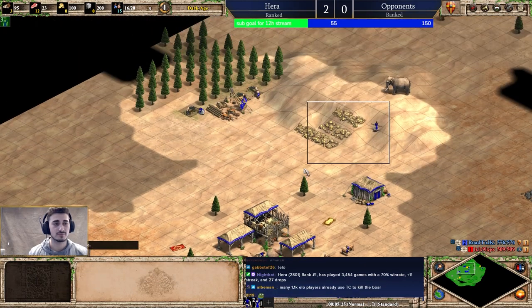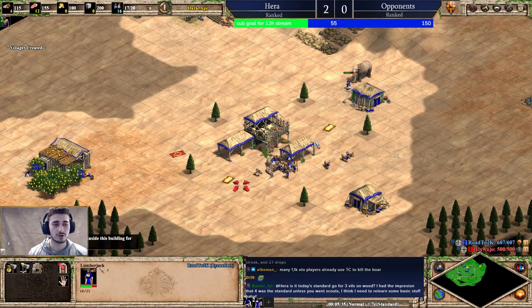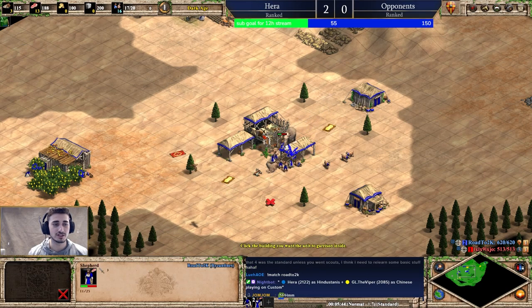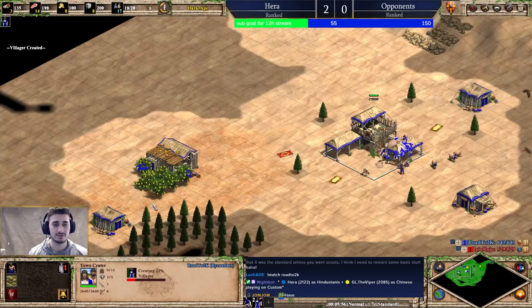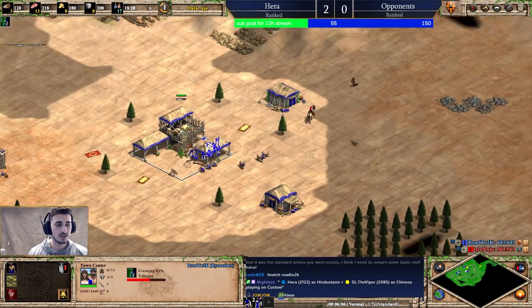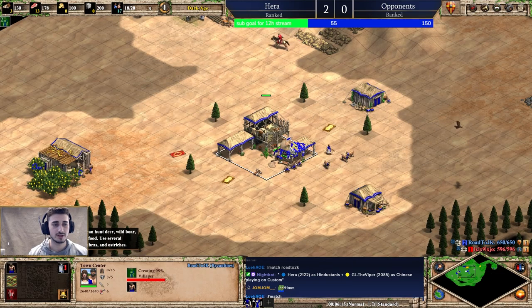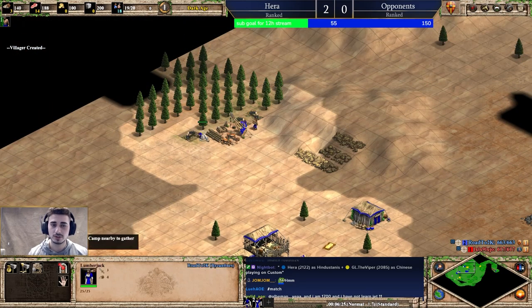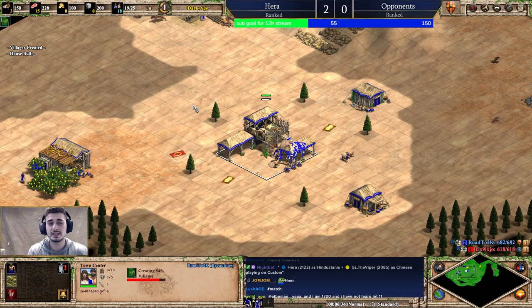Remember: if you're late with the boar or the elephant, just take a sheep or a goat under your town center — it's going to save you a lot of resources. I'll make a house here; I want to wall this side anyway so we might as well do that. I scouted my base pretty nicely, so I'll go ahead and scout my opponent now. I'll probably go up with 20 population towards feudal age.